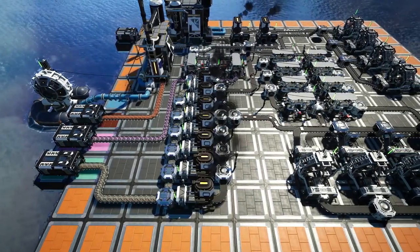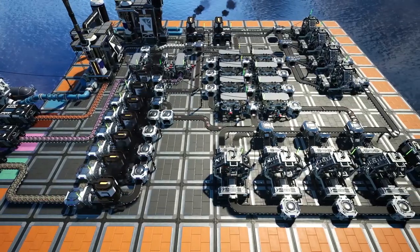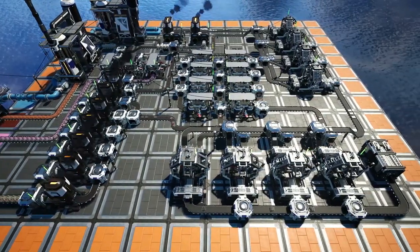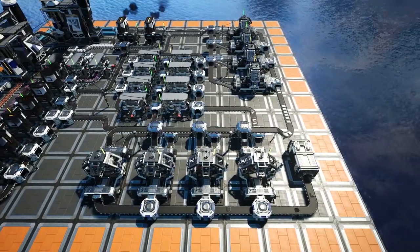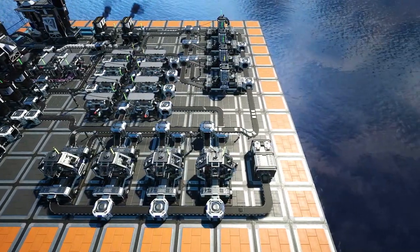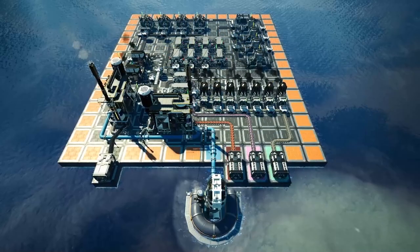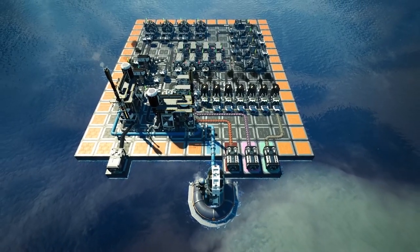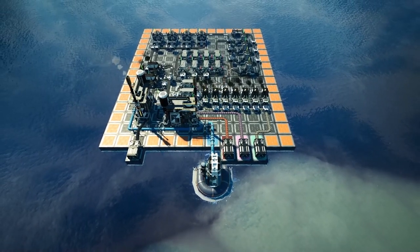Hello guys and welcome back to another Satisfactory Super Efficient Build Guide. Today we're going to produce 24 heatsinks per minute in a cosy 11x13 grid. Thanks goes to Human Imperfect for setting up an Excel sheet for this build, and you can find the build itself on our website satisfactorytips.com if you need any further clarification.